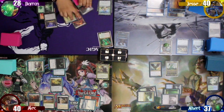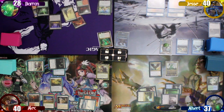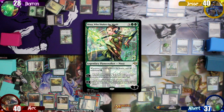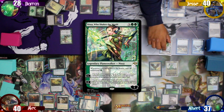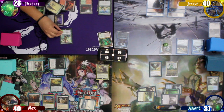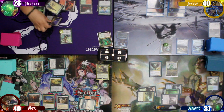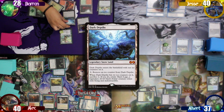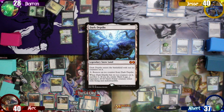Baron untaps and draws for turn. He taps five mana to cast Nissa, Who Shakes the World, which also grows Jesse's commander. Baron upticks Nissa to untap the Thespian Stage and make it a 3/3 elemental. He follows that up by playing Dark Depths as his land for turn, then decides to pass to Jesse.